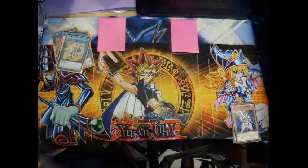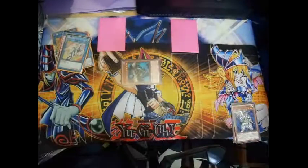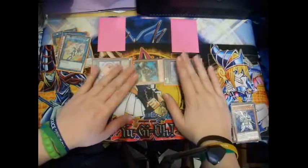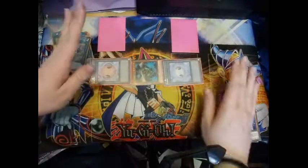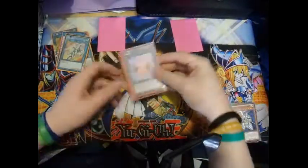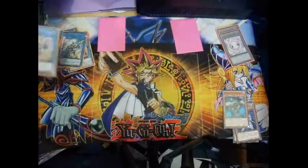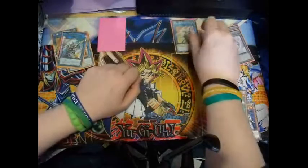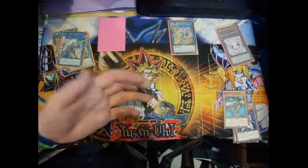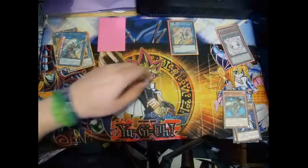Now I want to talk about something that could be pretty broken if true — we don't have the official ruling yet from Konami. If we Special Summon GoFu and use its effect to summon two tokens, we may be able to send all three of those monsters — the two tokens and GoFu — to the Graveyard to Link Summon Gaia the Video Knight. If this ruling is confirmed, this will be a great and fast method of Link Summoning.